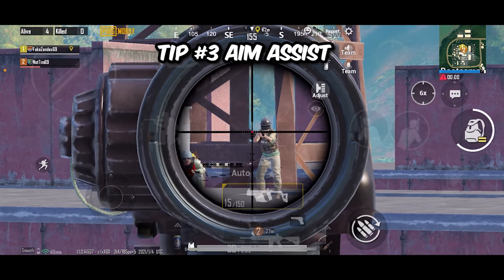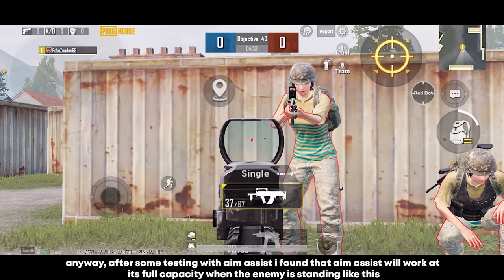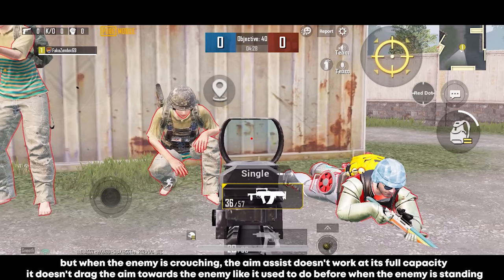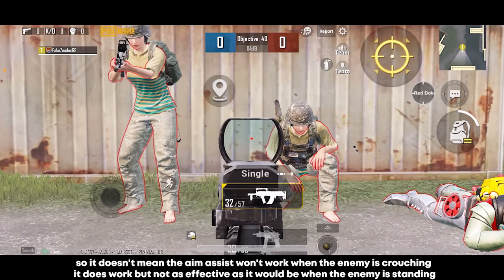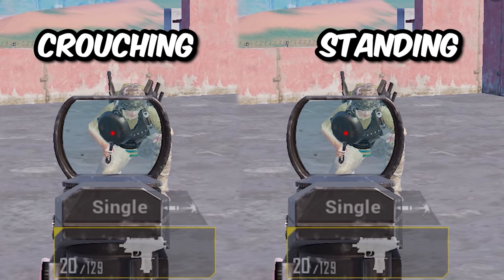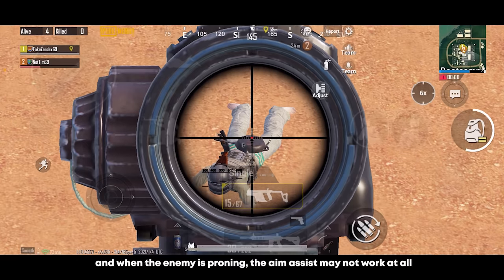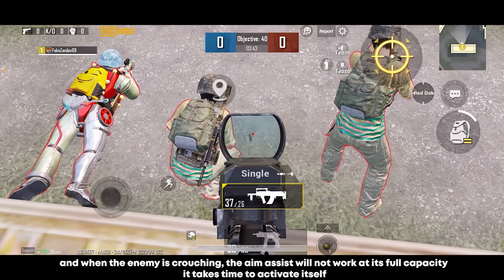Tip number 3 is about aim assist. If you don't know how aim assist works, it simply drags your crosshair toward your enemy. After testing, I found that aim assist works at full capacity only when your enemy is standing — the aim drags itself toward the enemy clearly. But when the enemy is crouching, aim assist doesn't work at full capacity. It does still work, just not as effectively. In a side-by-side comparison, when the enemy is standing the aim assist activates immediately, but when crouching it takes more time to activate.